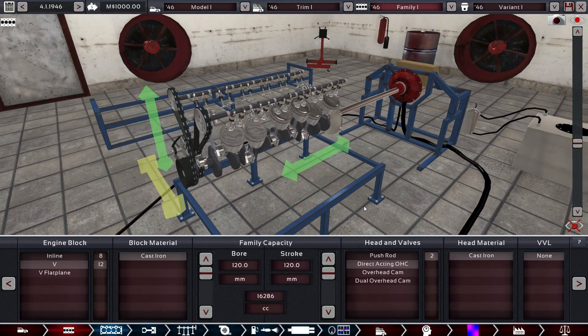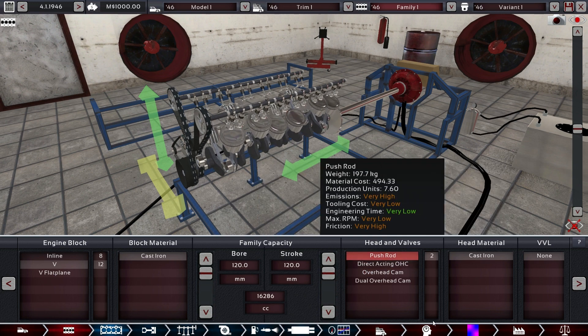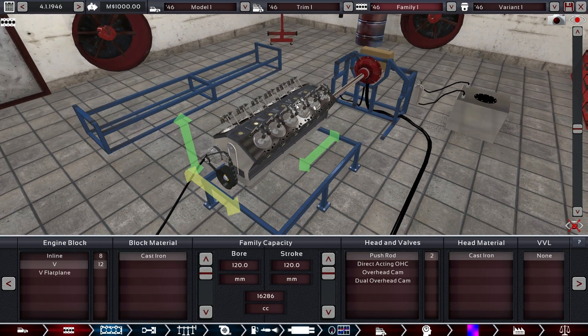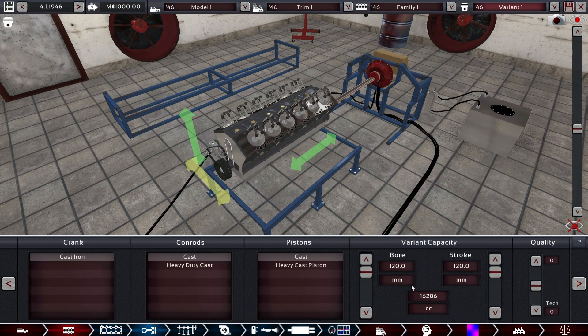Let's see what fits — a 16.3 liter V12! We're going with push rod heads because now we need to find methods of reducing power, since we only have poor wheels that can't cope with high power. Everything that reduces power will be very nice, so let's go with push rods — it's really cheap to engineer as well.